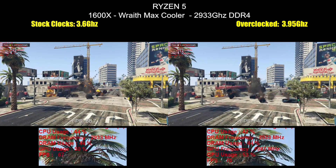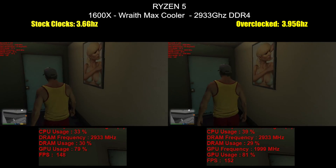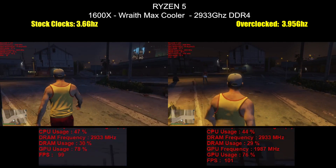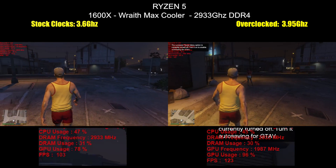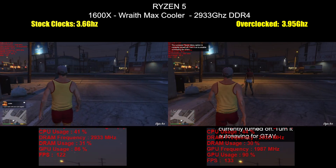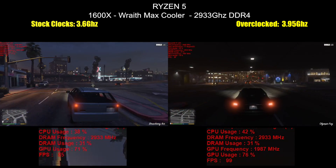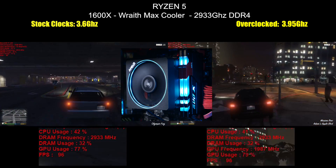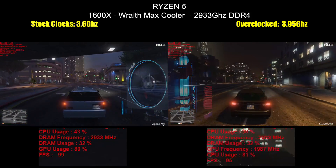You're also seeing it matched against the overclock I was able to achieve — 3.95GHz — and yes, I was a little bit annoyed that I managed just shy of a nice round 4GHz figure. I will note, however, that I was using AMD's Wraith Max cooler, and while the 1600X doesn't come with a cooler in its own box, you can consider this basically the stock cooler for it.